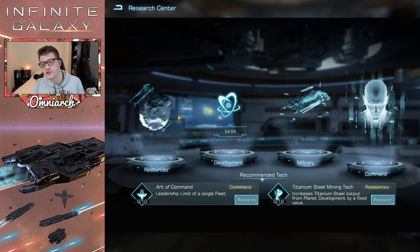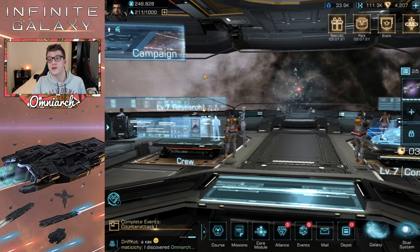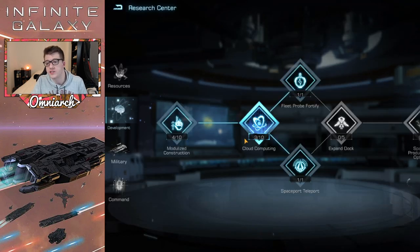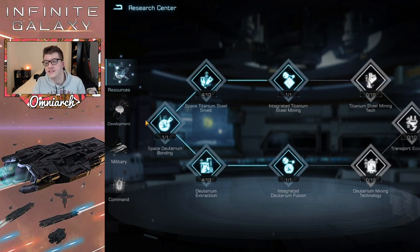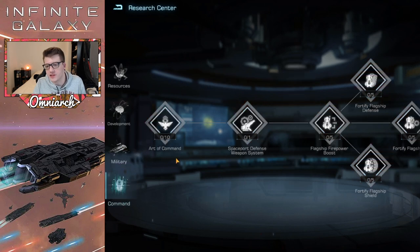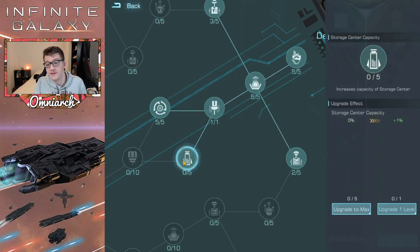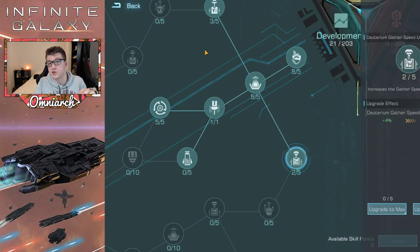Tip number nine: focus your development and resources research first. In the early game these are your biggest bottlenecks — you need to gather resources as fast as possible and permanently decrease your research and building speed. Once you complete these crucial early-stage research nodes, you can move to military research. Military isn't as important early because you won't be fighting other players yet. For your core module, focus the development area first — it gives 5% research speed plus gathering speed bonuses on the sides, which is great for early game.